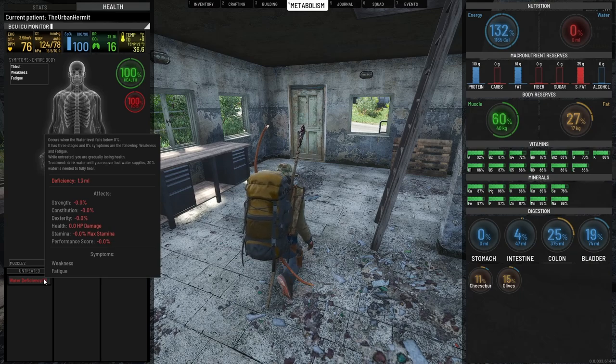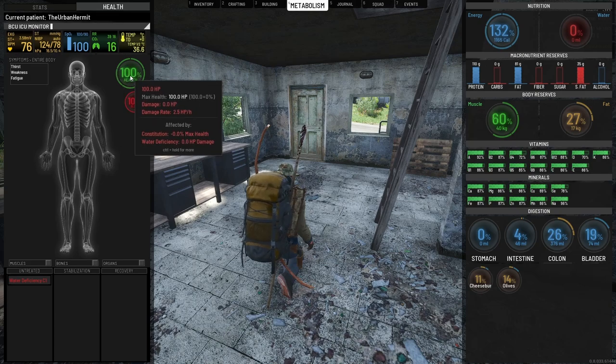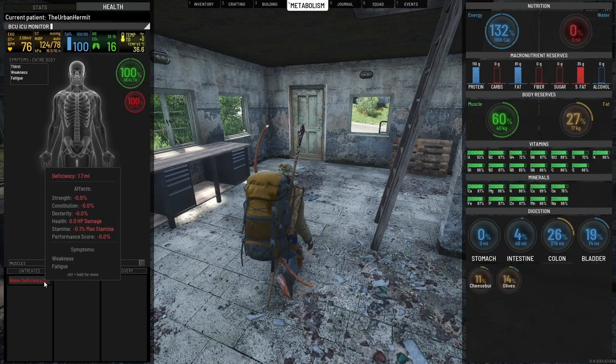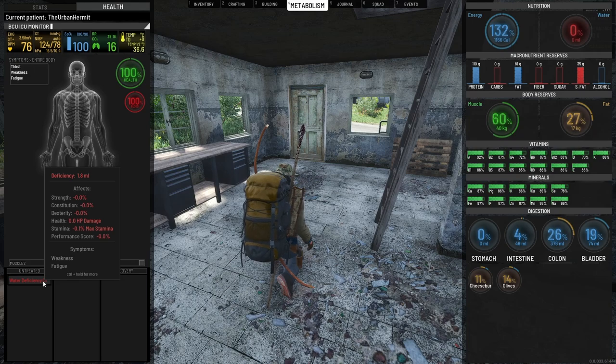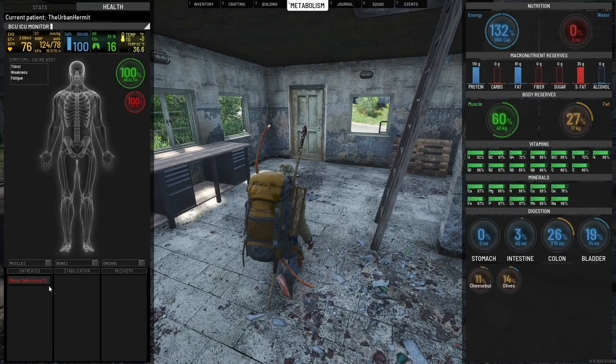If I keep leaving this, the deficiency counter keeps climbing and it will become a water deficiency C2, which will worsen the effects and your health will continue to drop. As a C1 it's not too bad, but try not to get yourself to this point. There are plenty of water sources around — if you find a canteen you can fill it up and it has about 10 uses.